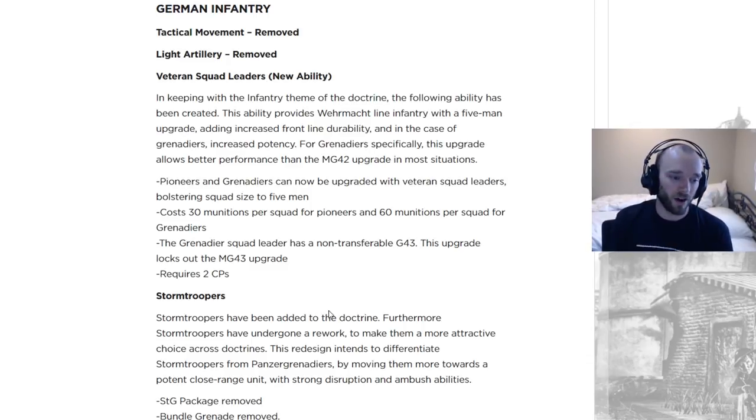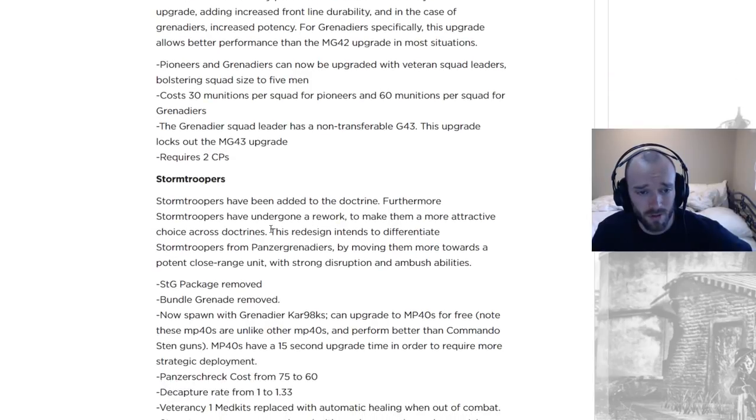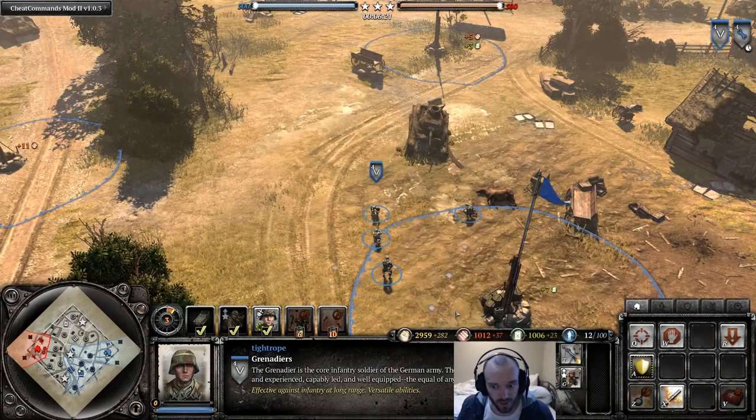Usually a four-man flamer squad comes up, you can focus fire it down and it might not even get close enough to cover before it's taking too much damage and has to retreat. But with the extra man, that's basically never going to happen. Five men also means better repair speeds as well. Overall this ability has had a little bit of criticism, but personally from playing against it, it felt pretty reasonable.